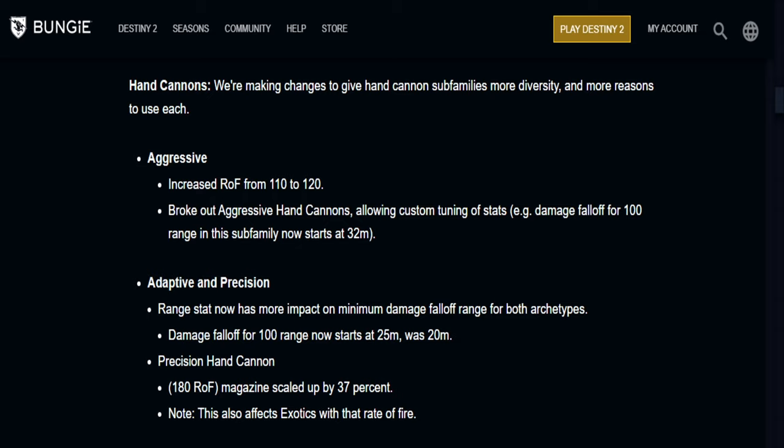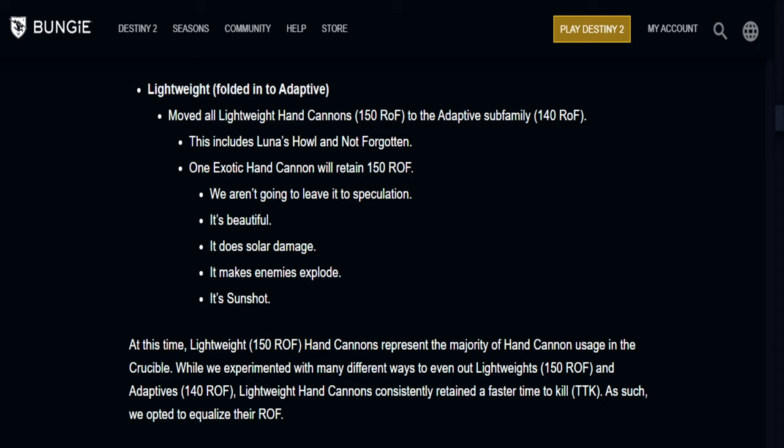For the adaptive and precision frames — both the 140s and 180s — the range stat now has more impact on minimum damage falloff range. Damage falloff for 100 range now starts at 25 meters, up from 20 meters, so you're basically going to be doing more damage at longer ranges. For precision hand cannons — the 180 rate of fire — their magazine has been scaled up by a hefty 37%. Note this will also affect exotics with that rate of fire. I think that's a good buff for the 140s and the 180s. Next up, we have the 150s.